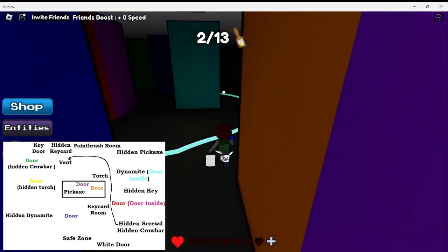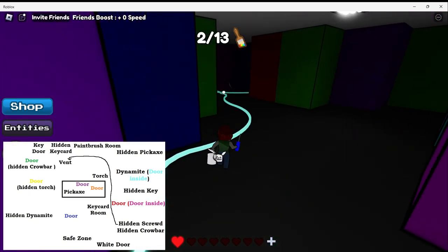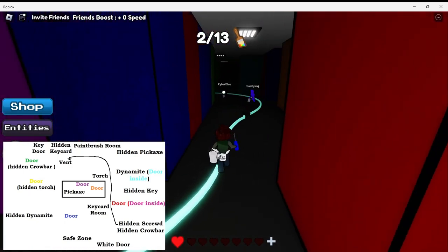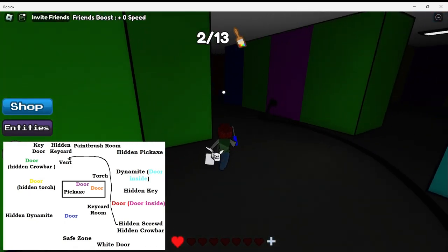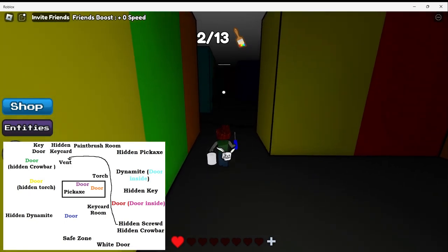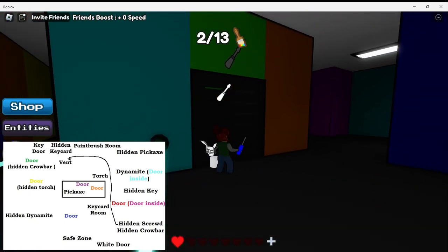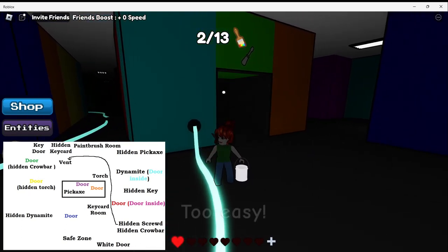Now we're heading to the right out of the room. We will follow the cords back here. At the end here we will turn left, keep going, and soon on our left side we will see the vent. There it is.